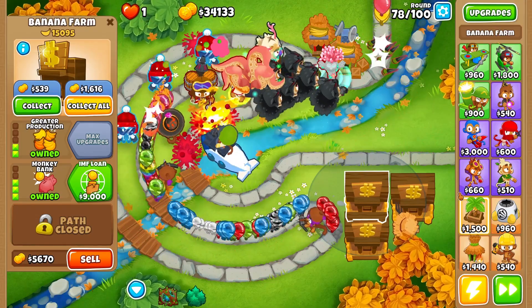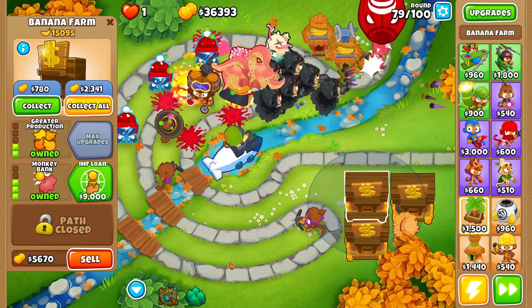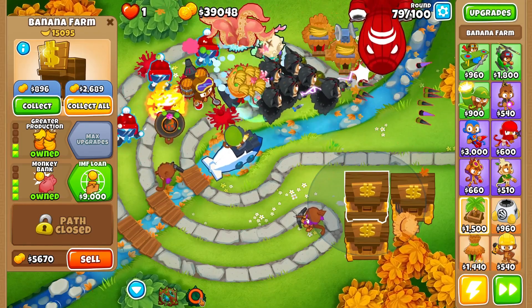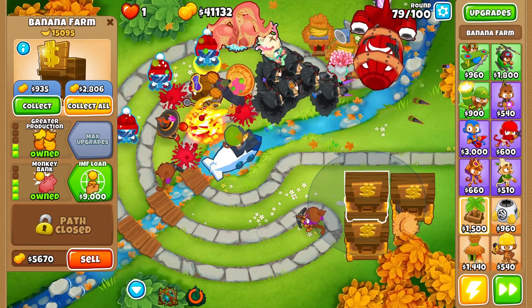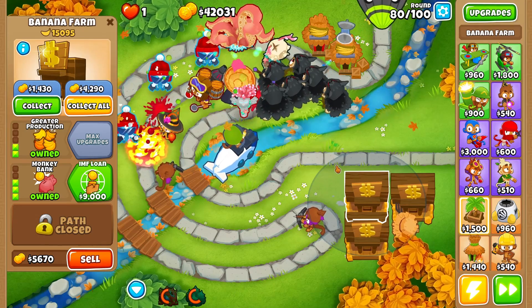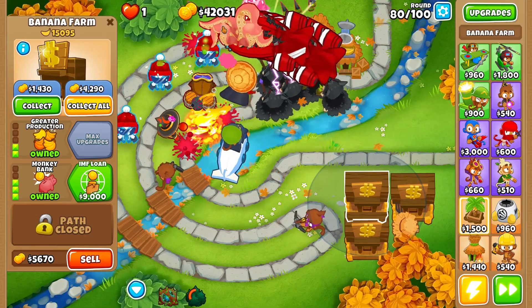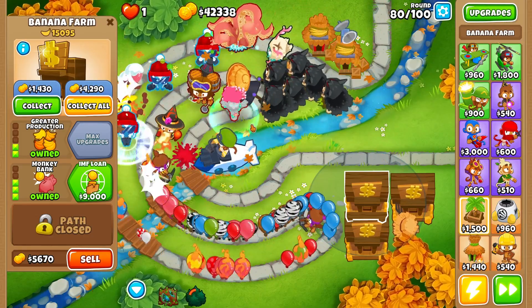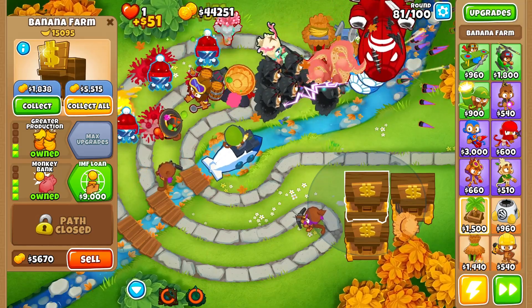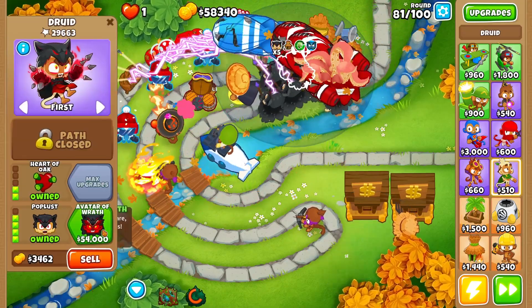Just in case we need a quick avatar of wrath upgrade, we can cash in our banana farms and sell them. This is why you want good positioning with Obyn's banana tree — especially to deal with round 78's massive rush of camo regrow ceramics. Just sit here and play with Obyn's tree until you get the ideal positioning. Note that using Obyn's tree in the higher rounds may make you slightly less income.